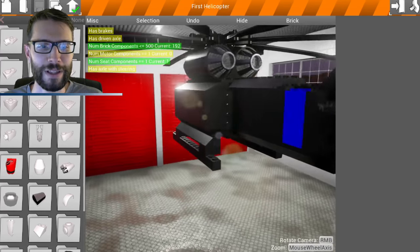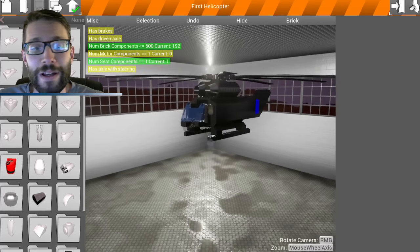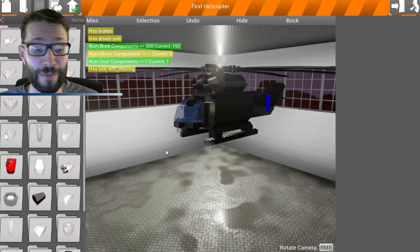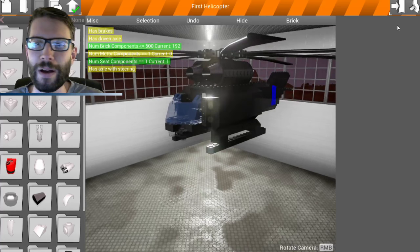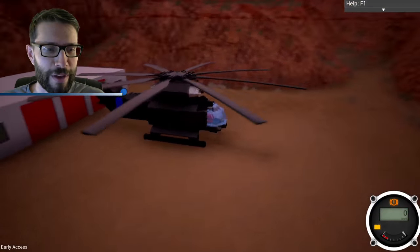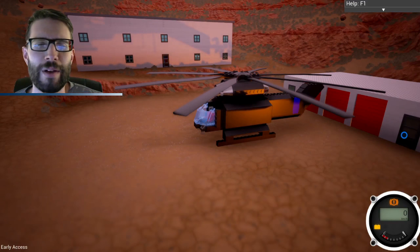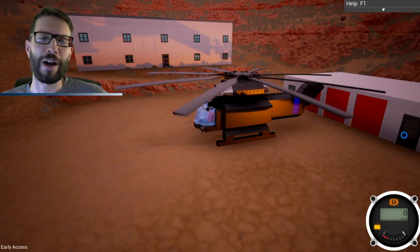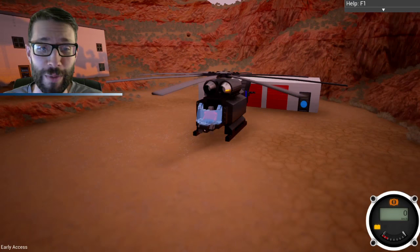This here is my helicopter that I made. I'm really happy with it. I mean, it's the first thing I made in this game — I haven't made anything else. So I'm going to spawn it so we can have a look here and see what it looks like. I heard that there was also a helicopter crane challenge, so I'll probably take a look at that after we fly this a few times and see what the flying mechanics are all about.